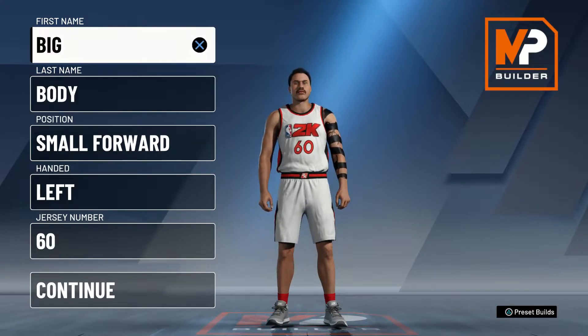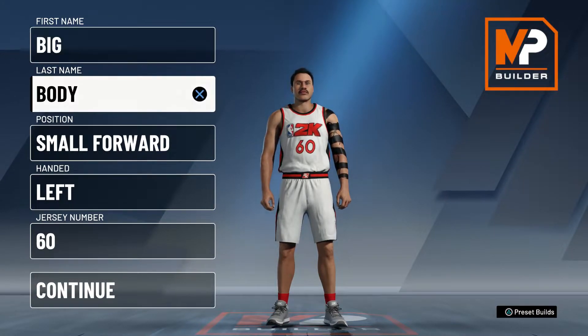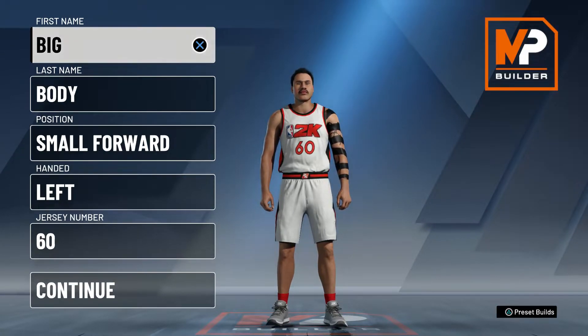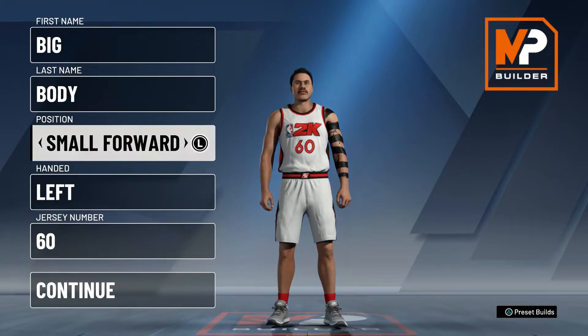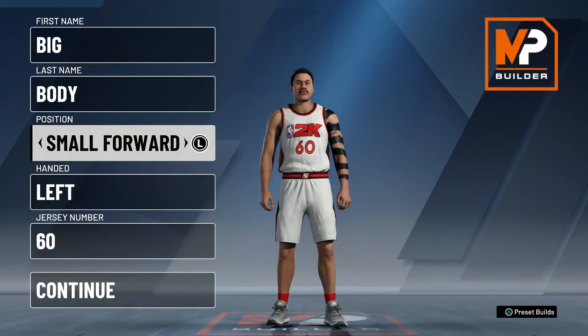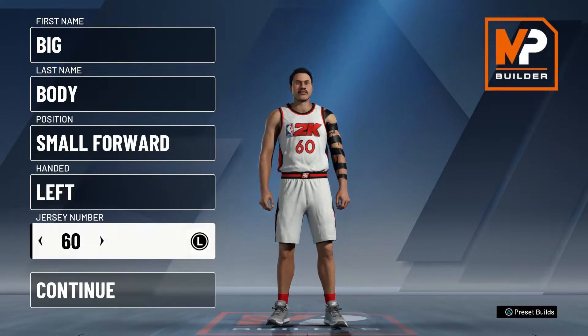For the build, first name Big, last name Body — we're going for those big body reads. For the position you want to go with Small Forward, because for this build that's exactly what you need. The hand doesn't really matter; we'll go left hand.